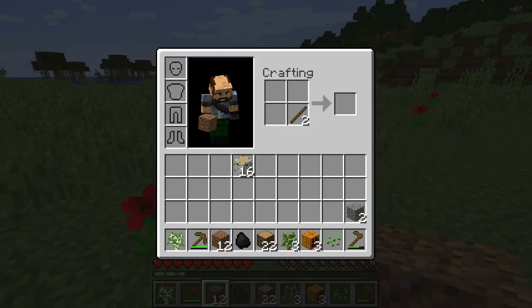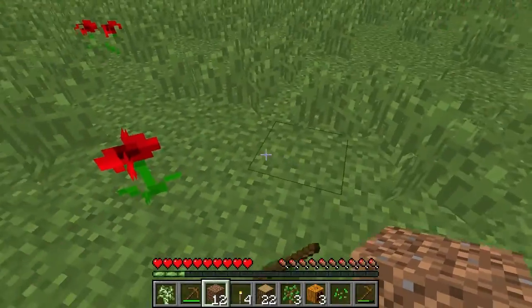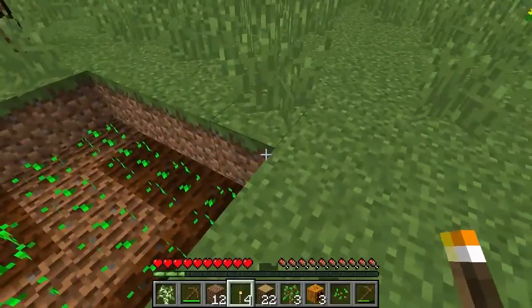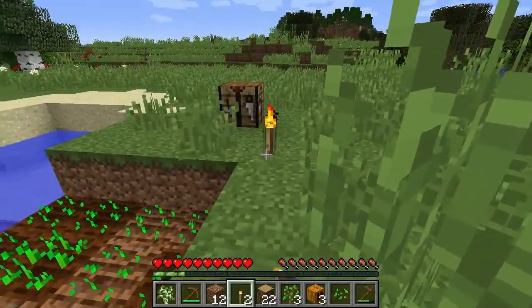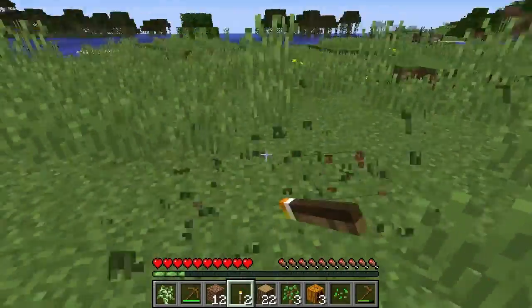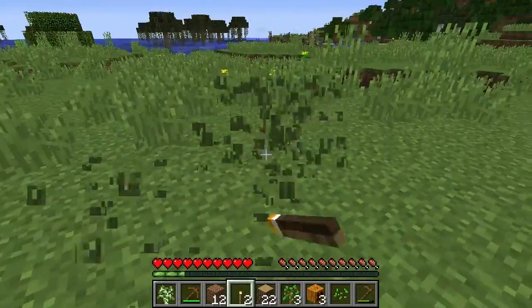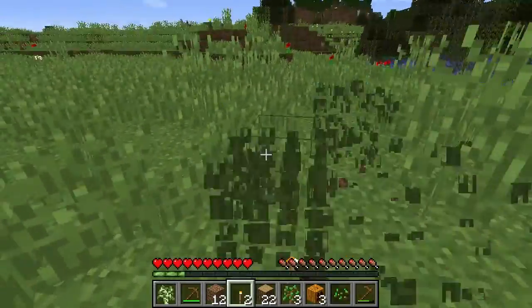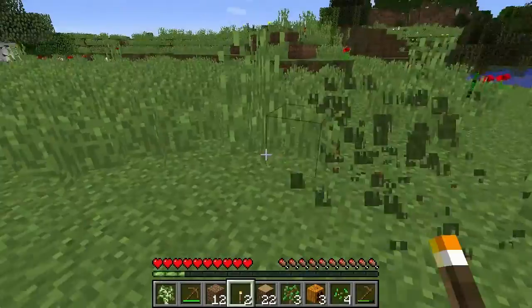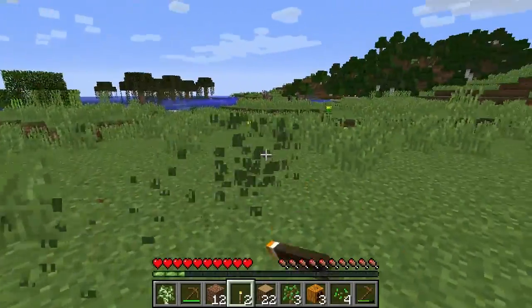I'm actually going to use this for coal, and maybe we'll actually start building as well. We might as well go right next to our food and our little water source here. Let's plunk down two torches for those guys. I've got an idea - I need some stone, but we can get the structure down for right now.